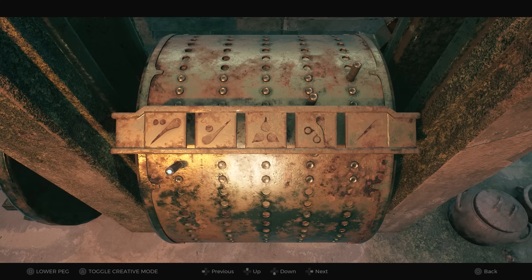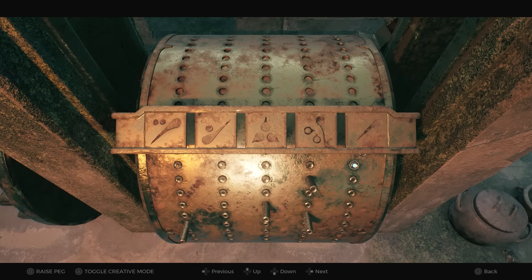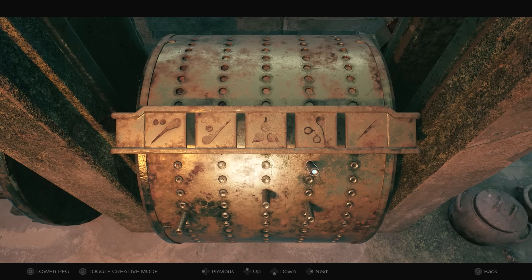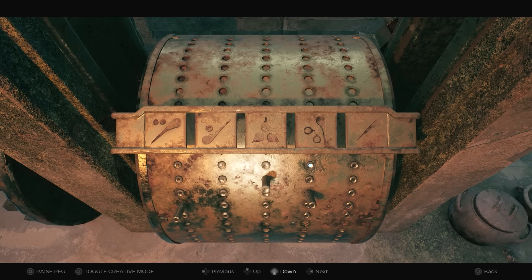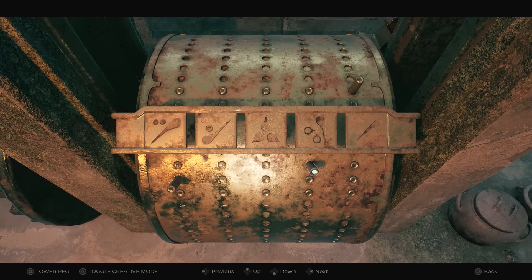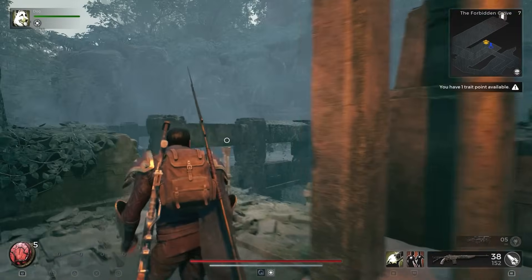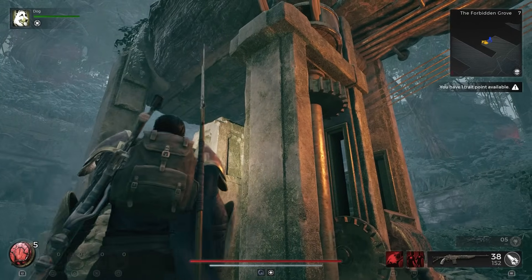To go over one more time: first row five, second row nothing, third row four, fourth row nothing, fifth row number three, sixth row number four, seventh row number one, and then eighth row nothing.